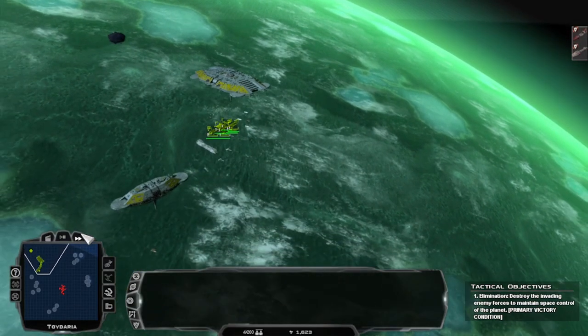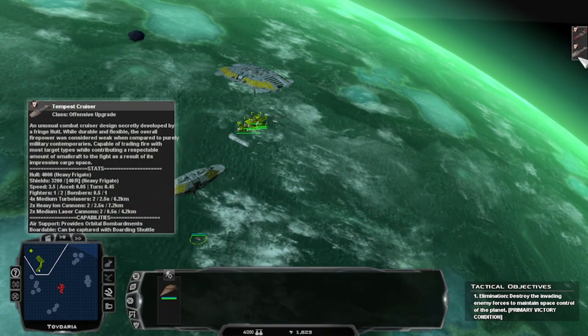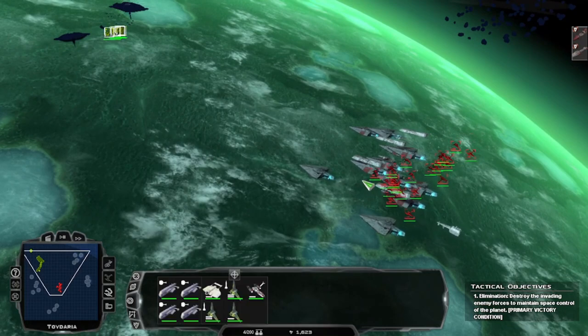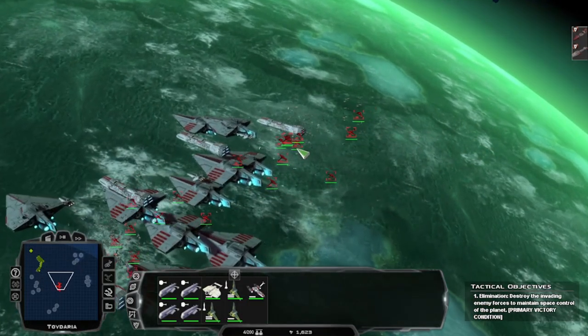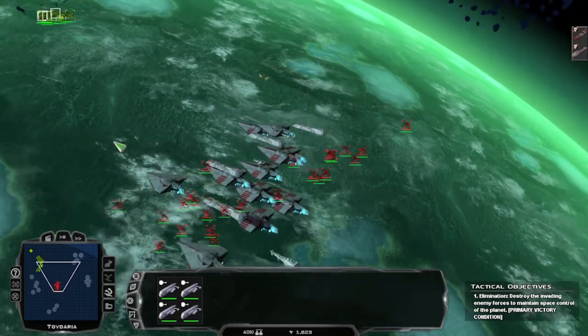You guys are gonna have to tell me how I can call in reinforcements, because this would ordinarily be a victory — we have a capital. They've got a lot of fighters but they don't have a lot of anti-fighter ships, so if we engage them now and purposely split up, you guys will target the main ships.